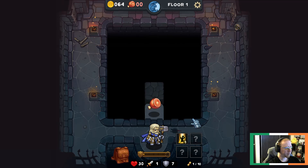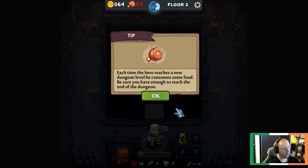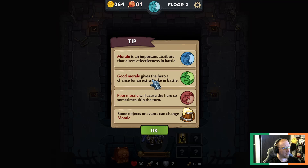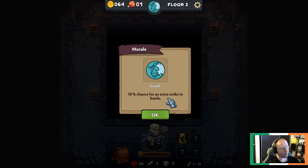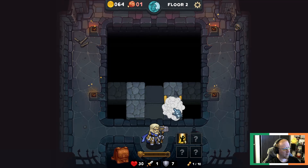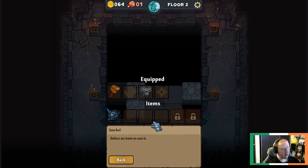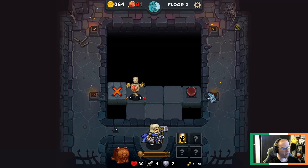If we tried to go to the next level with no food we'll have a problem, but it's giving us some food. A mug of ale gives us morale - if our morale is good, good things happen; if our morale is bad, bad things happen. Right now it's good - we have a 10% chance to get an extra attack, that's pretty cool. We've got a bomb. We only have four spots in our backpack. There are two buttons over here we need to press.